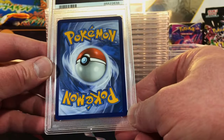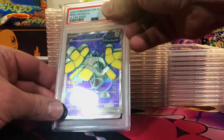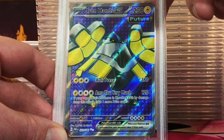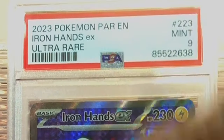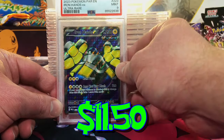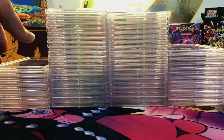There's a little whitening down at the bottom — nothing too crazy. Iron Hands EX Full Art from Paradox Rift. I'm gonna guess a nine. Yep, nine. I like the Iron Hands EX — that's a cool new Pokémon.